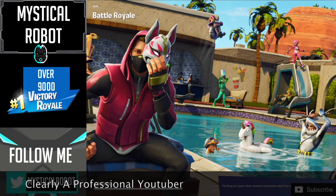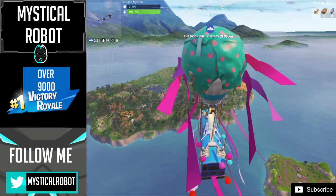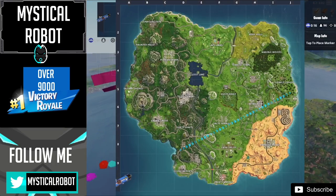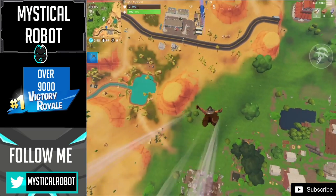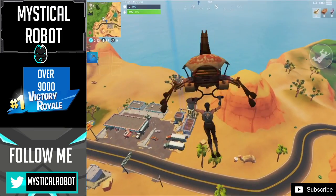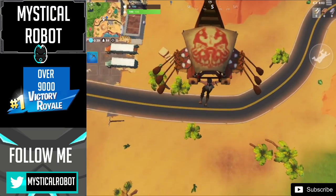So here, as you can see in this loading screen, there is a Moisty Merman in the back and then you can see the camel with a battle star on top of it. That actually tells us where the battle star is, because the camel is the location of the battle star. The way you get the loading screen is by completing all the challenges - if you do not complete all the challenges then you do not get access to the secret battle star, so make sure to do those first before looking for this one.